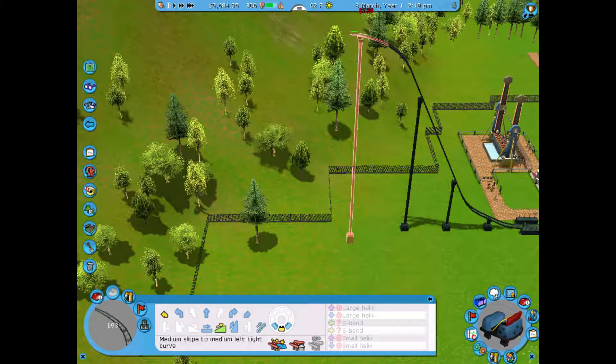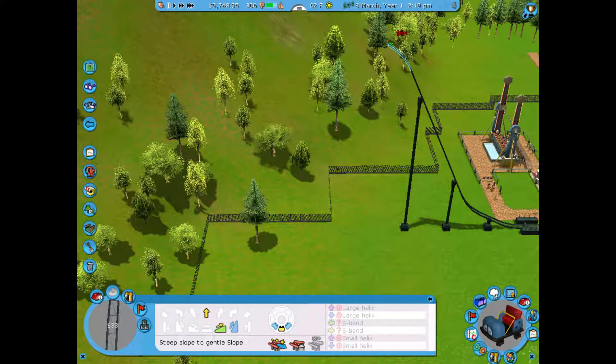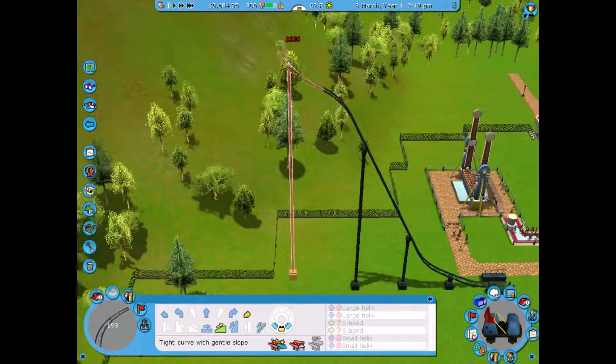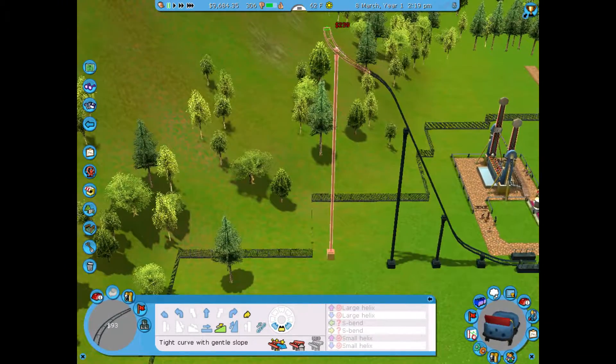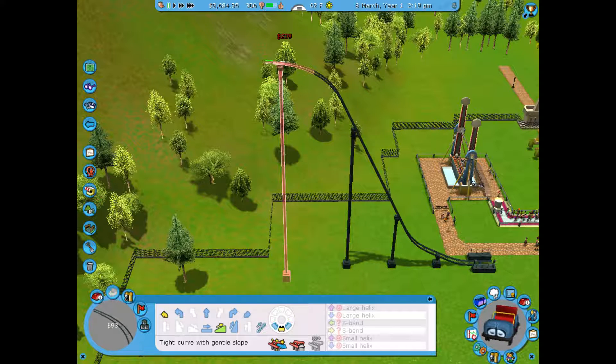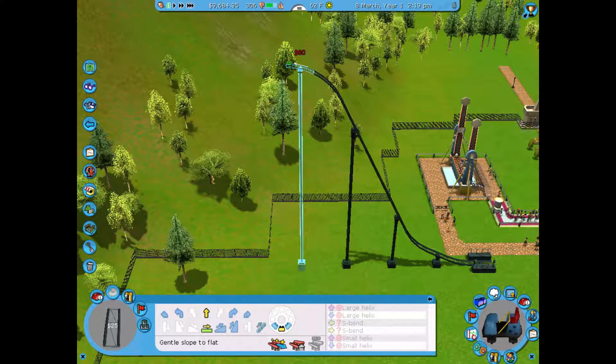Actually this isn't Coasterworks at all, is it? Why can't I go that way? I don't understand - there's nothing preventing me from going that way. Is it too close to that edge there? Probably - the edge is too strong. It's too edgy. I don't get this game. Let's play Zoo Tycoon.